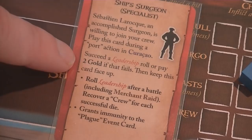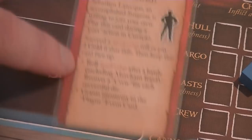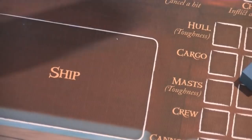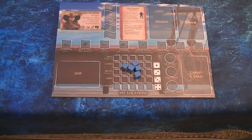My starting glory card is a Ship's Surgeon specialist. It asks me to succeed a leadership roll or pay two gold. If I go to Curaçao and pay my two gold or succeed the leadership roll, this surgeon stays on my board as a specialist — allowing me to potentially save crew that would otherwise take damage. Specialists are rare; you're allowed one of each type and unlikely to get more than one in a game.